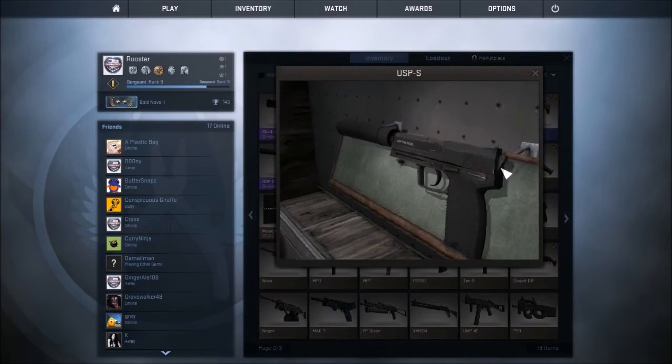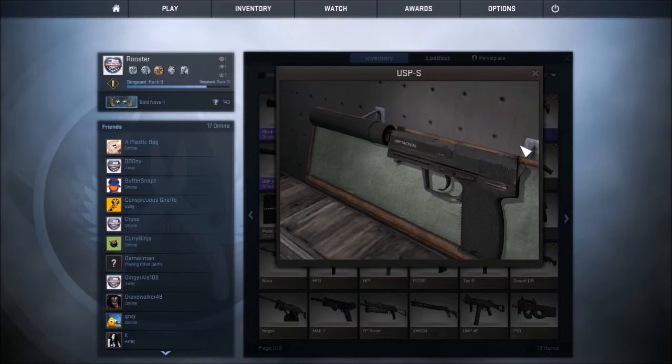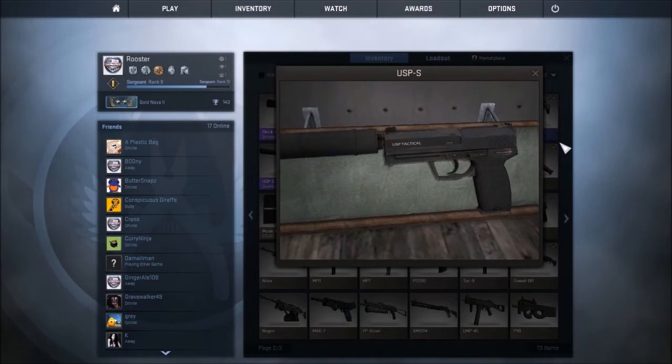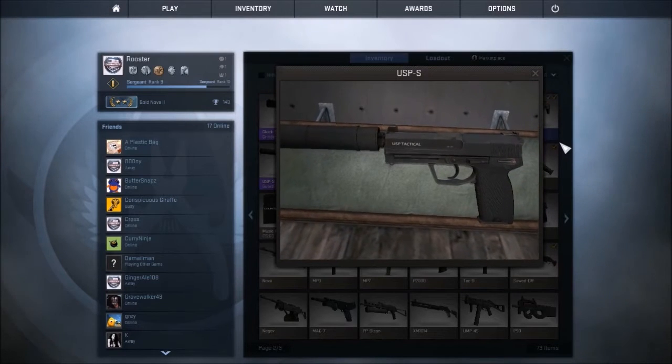The USP Silenced Tactical Handgun is the handgun used as the CT starter pistol on the CT side — it is either that or the P2000. It was created by H&K, and if you want more information about that you can see my other video about the P2000.